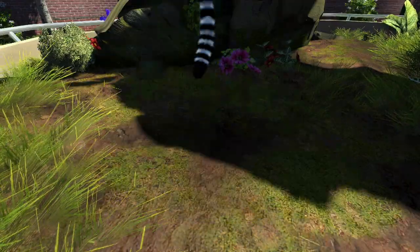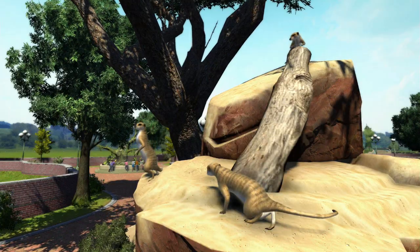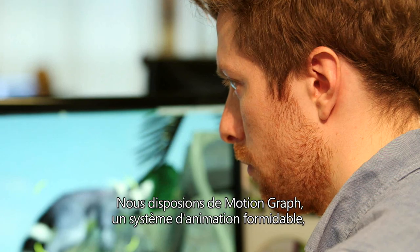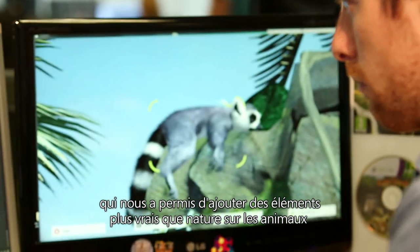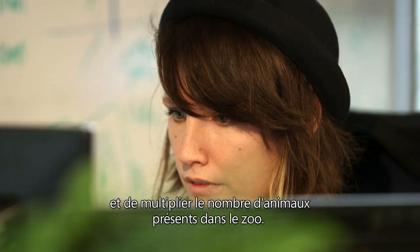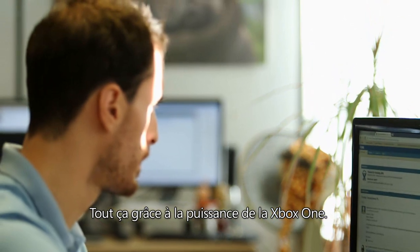We've got a really lively zoo — there are birds, there are butterflies, there's flocks of everything flying around, there's an awful lot of movement, we've got wind blowing through the trees. In short, it looks like a real zoo. We've got a great animation system called Motion Graph which allows us to do all sorts of life-like animations on the animals and have an amazing number of animals in the zoo at once, and the Xbox One is powerful enough that we can do that.